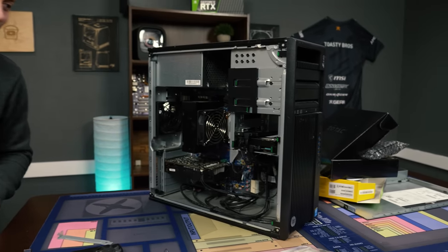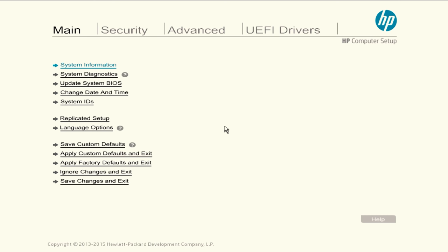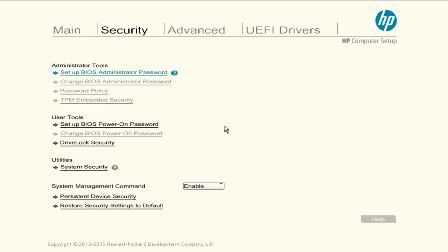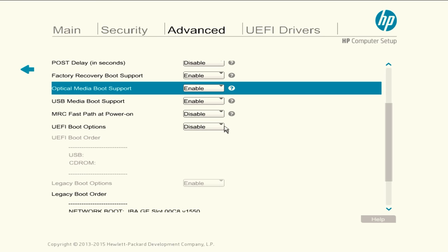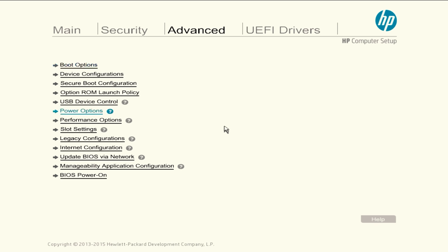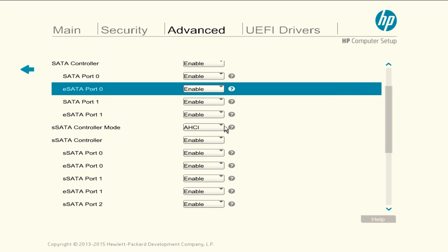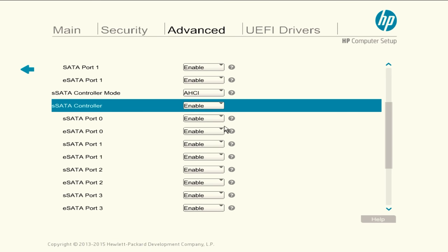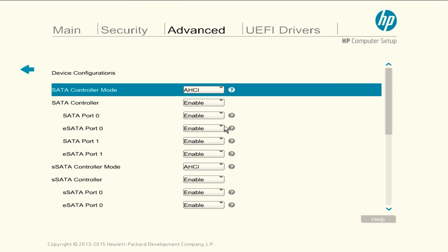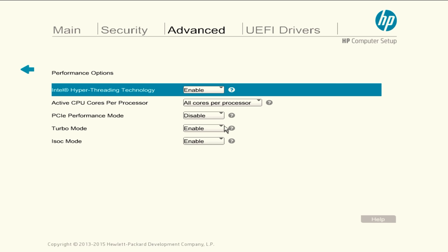Let's go ahead and test some games on it. Now that we have the Z440 upgraded and ready to go, let's talk about some benchmarks. We decided to test this PC in a couple of titles — those being Fortnite, Call of Duty Cold War, and Shadow of the Tomb Raider. Now before I get into benchmarks, if you're at home trying to build this PC, here's a couple of troubleshooting things. If you're trying to install Windows on an SSD and it does not show up, there's a good chance your system is still in RAID mode. You'll have to go into the BIOS and disable the eSATA mode from RAID to AHCI, which will allow you to actually install Windows on the SSD.